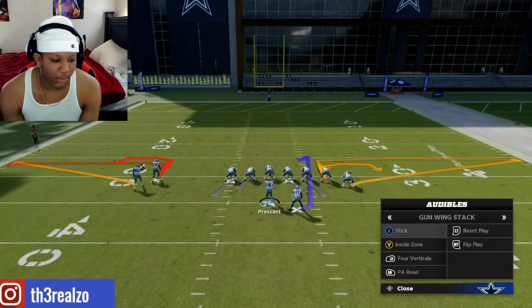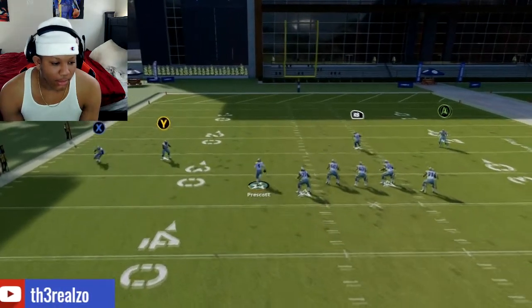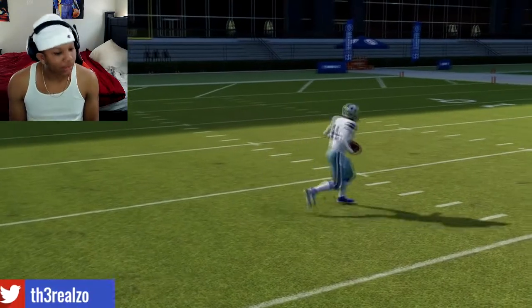I'll show y'all one more time with the quarterback real quick. You're rolling out, tap X, and they're gonna slide. That's how you slide or fall down in Madden 22.